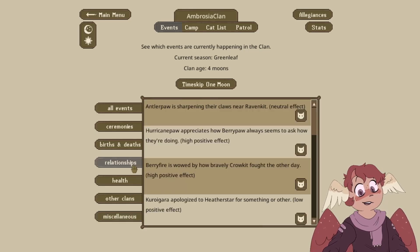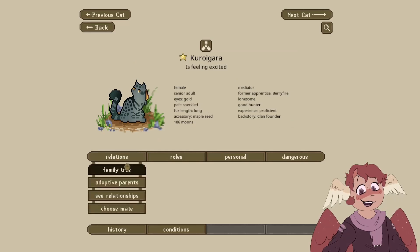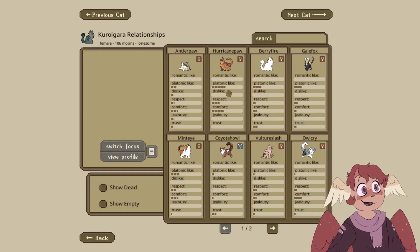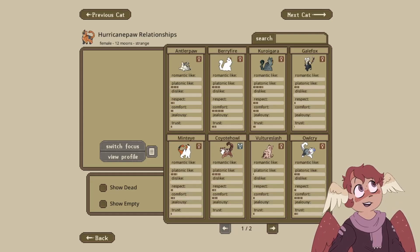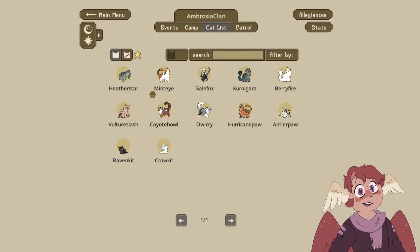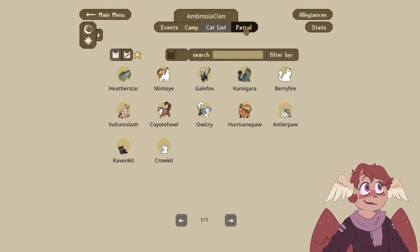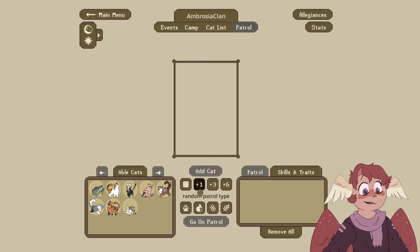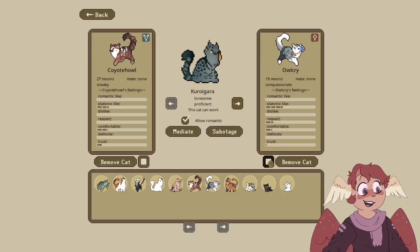Anything else other than some relationships? Antler Paw is sharpening their claws near Raven Kit. I was talking about how Kuragara should just adopt Hurricane Paw — look at this platonic like between them! Hurricane Paw definitely doesn't dislike Kuragara, but Kuragara definitely likes them more. I want to take a look at Mintai, because I feel like they've been having a lot of the StarClan stuff. She doesn't have anything backstory-wise in her blurb. I keep forgetting that the Mediators exist — I want to actually use those more for clans that have cats that don't hate each other, so we don't have murder happening.